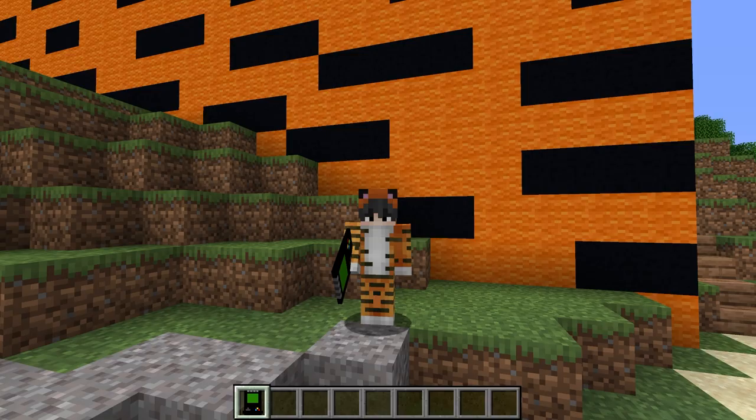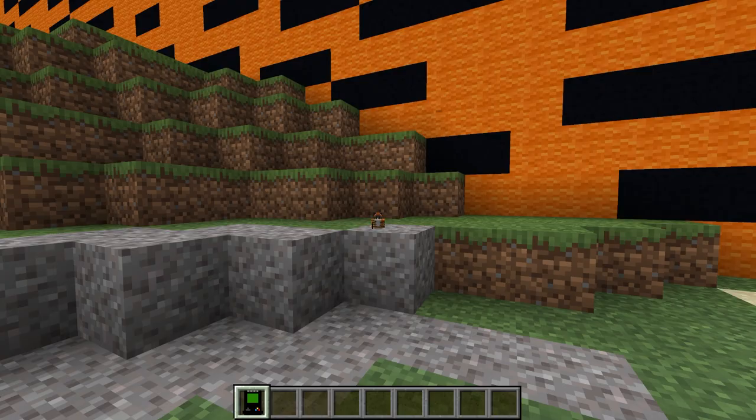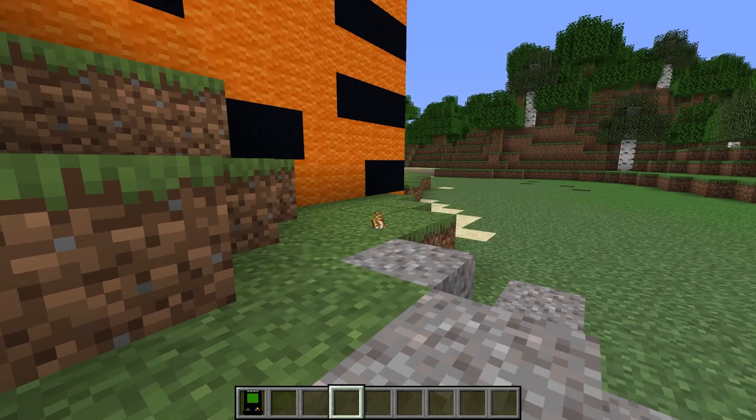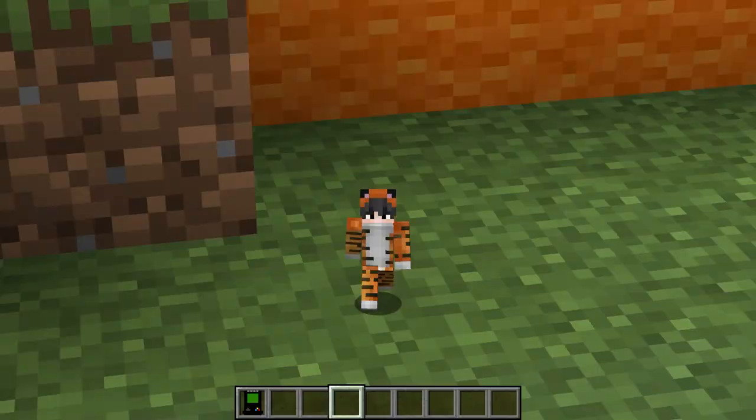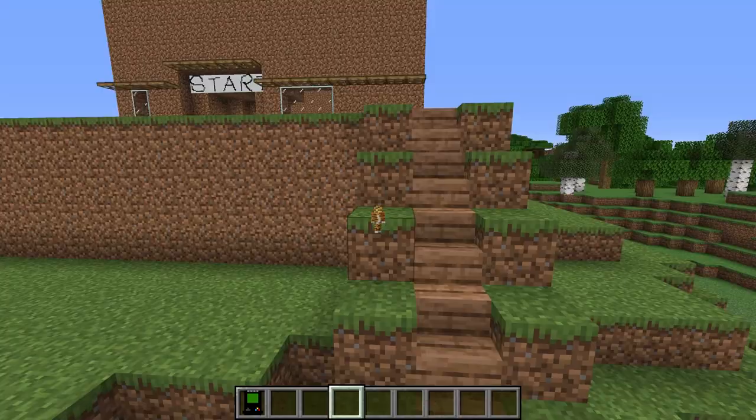Now I want to mess with Jordy, and I've got the perfect plan. With this personal shrinking device, I right-click it and set my size down to 0.2, then shift right-click — and look, I turned into a little miniature Tora! I'm so cute. At this size, Jordy's not going to be able to see me because I'm so small, so we'll be able to mess with his base. Let's head over there and see what Jordy's built so far.